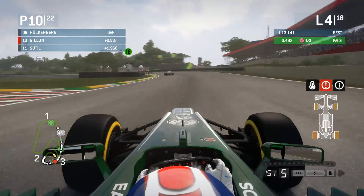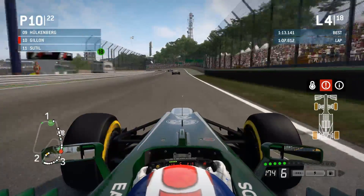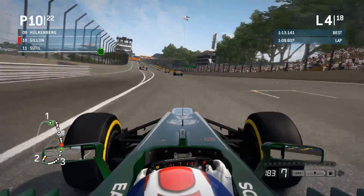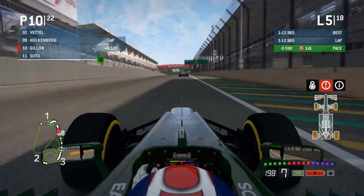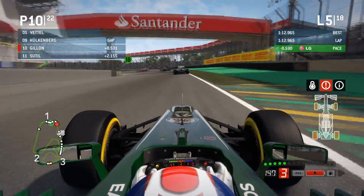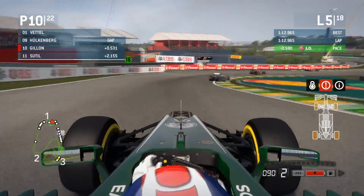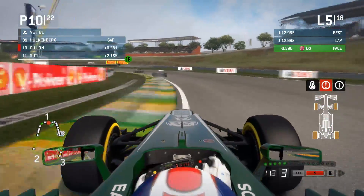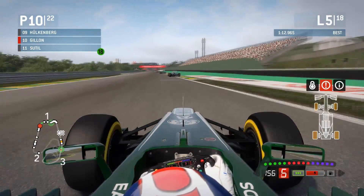That's a corner I traditionally suck at, but that wasn't bad at all — that was very good actually. I'm going to take a bit more KERS and I would have been a lot closer to him, able to get a bit of slipstream. Should still hopefully get DRS. I'm now already on optimal, I've used a lot of fuel, but I'm just trying to stick with these guys. Going to standard as I did get DRS. Hoping to be nice and close to them and get DRS again.